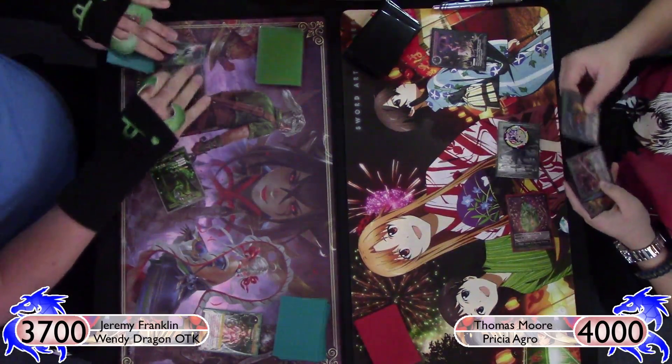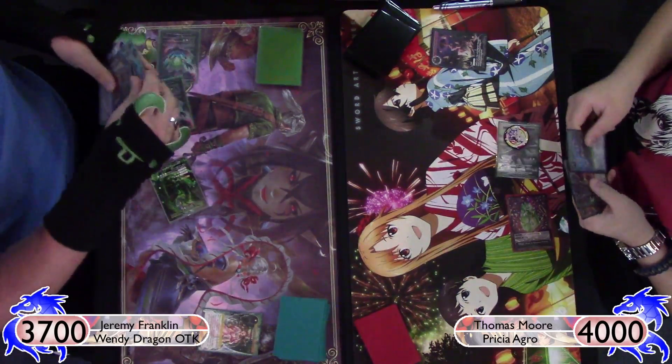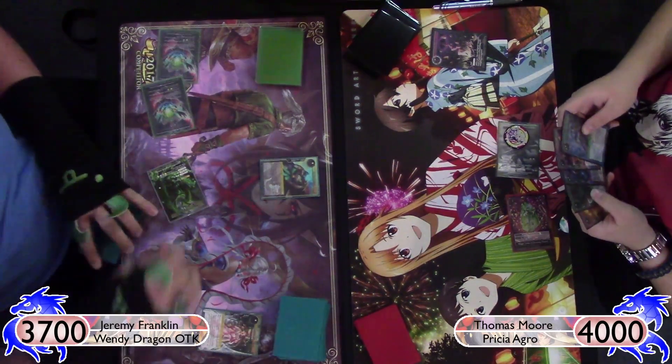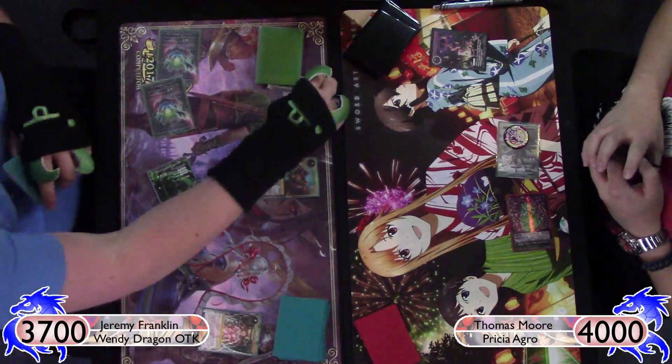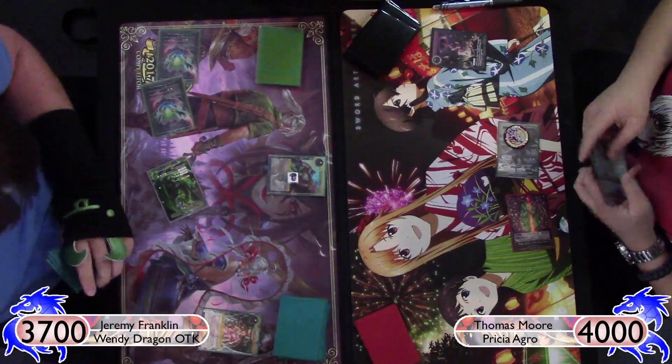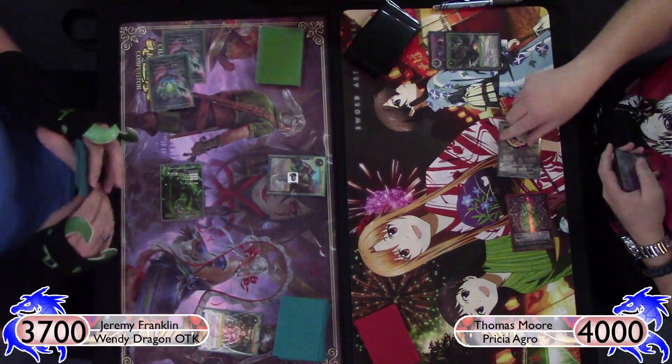If he had played the Sylvia and swung in, he actually would have died next turn because I have the Cheshire Cat's Assistance in hand. I get another Prisia's Memoria there. I choose not to pay the 3 life. I play out a Puss in Boots here. Unfortunately, now that I've lost my Wendy, I need to try to either draw into another Wendy, or just push forward with a lot of damage through Puss in Boots and my other 1-drop Fairy Tail.